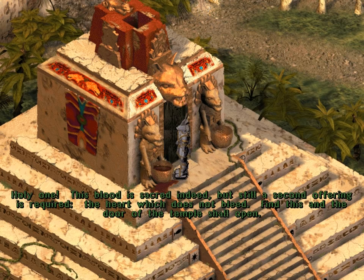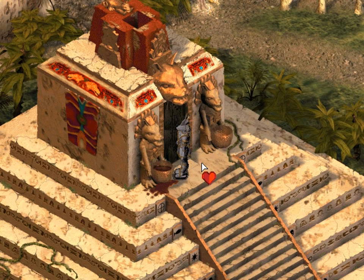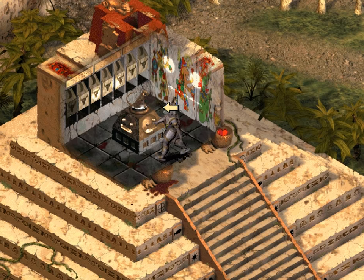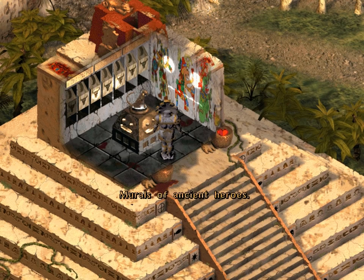Holy one, this blood is sacred indeed, but still a second offering is required - the heart which does not bleed. Find this, and the door of the temple shall open. Let's hope this heart works. The offerings are accepted. The jaguar temple door opens before sacred Olmec. And now we are inside. Interesting drawings here - burials of ancient heroes. No painting of the mighty Olmec, I guess not.